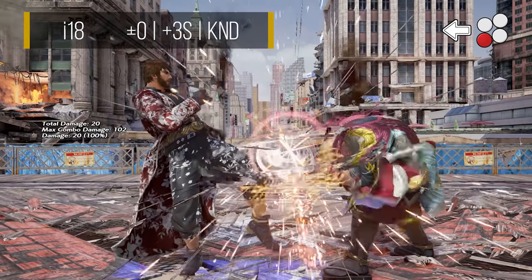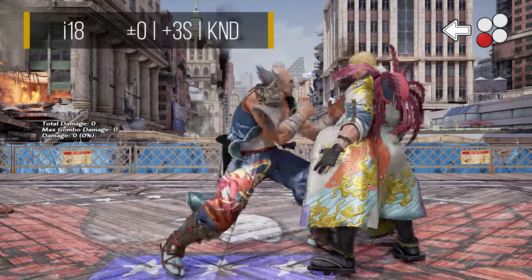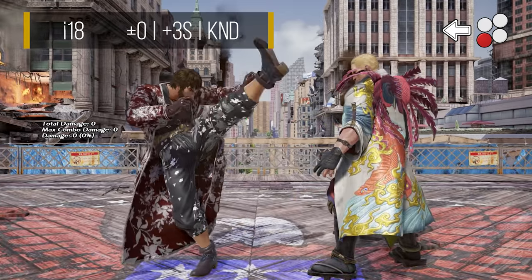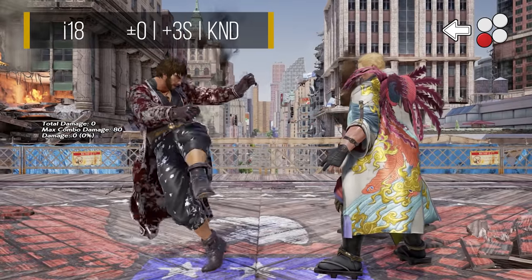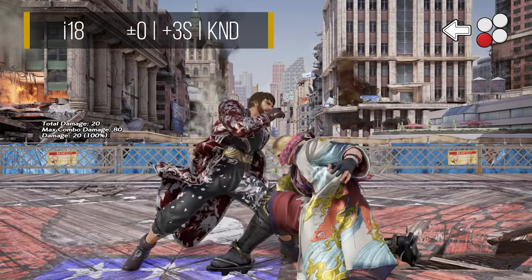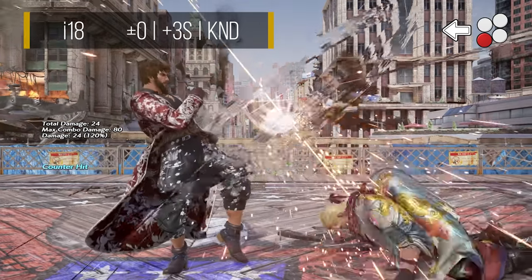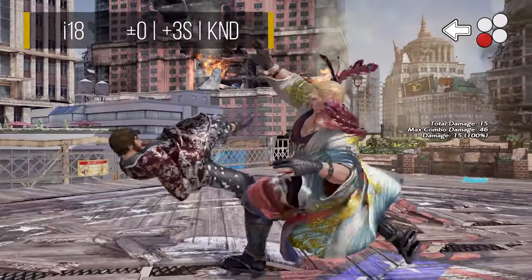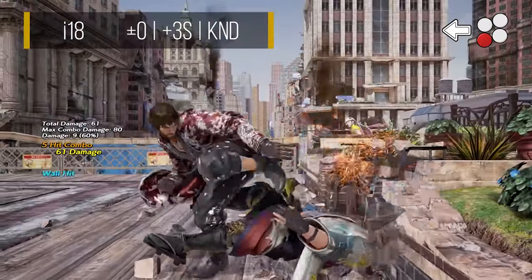Back 3 is one of Shaheen's pressure mids and a good all-round poke. This is a pseudo Mishima forward 4, though definitely not as good. On block, it is neutral, but it leaves the opponent in crouch, limiting their options and movement. On normal hit, its properties remain the same, only now with 3 frames of advantage. On counter hit, this knocks down, granting a free followup back 4. The move is fairly linear, so it can be quite risky to use in the neutral. However, it works especially well after a wall combo, since it will beat get up kick attempts and also tech rolling.